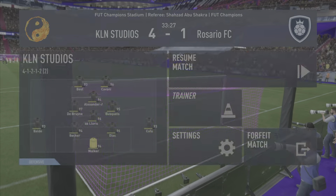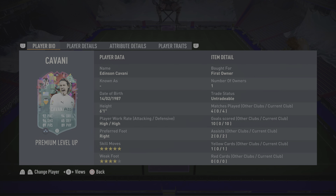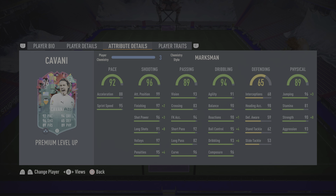It is now time to review this 96-rated premium Level Up Edinson Cavani card. In 4 games he has managed 10 goals and 2 assists, which works out to 12 goal contributions in 4 games — or 3 goal contributions per game — which is genuinely sensational, especially in qualifiers which seems to be a little sweaty right now. He did end up getting a very good goal return, which is honestly surprising because this card is pretty much an objective card.